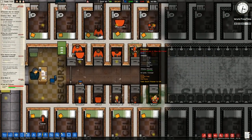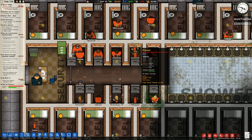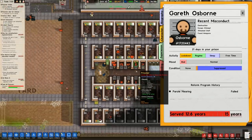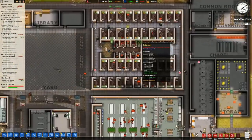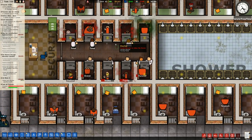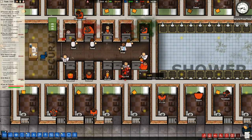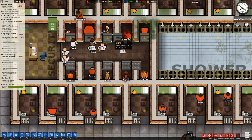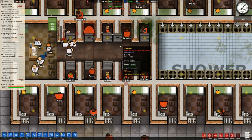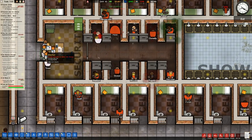Looks like we're actually doubling up on the solitary here - that's interesting, never seen that happen. It's still Prison Architect - don't get me wrong, there are still some problems. What's probably happened is people have been ordered to go to that cell but neither one's been let out yet and they haven't been escorted. That's what I'm guesstimating is the case.